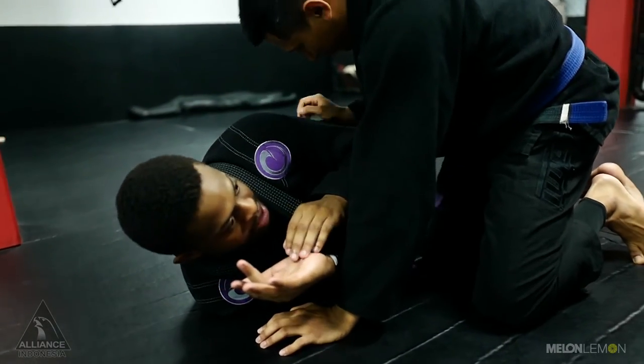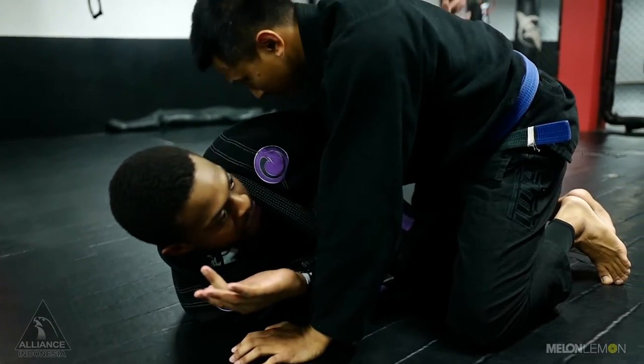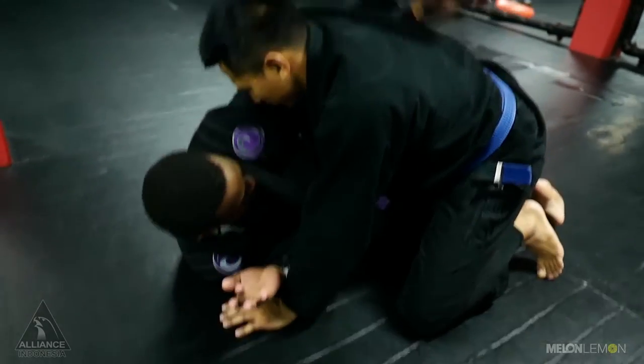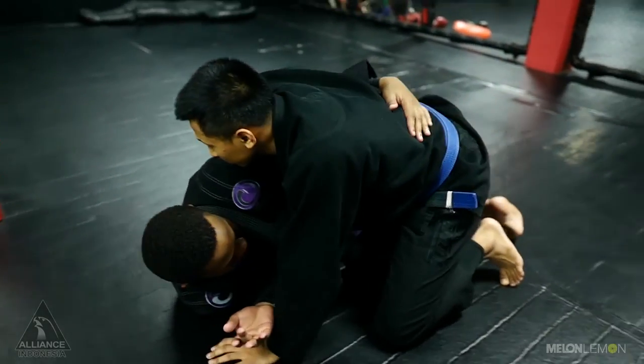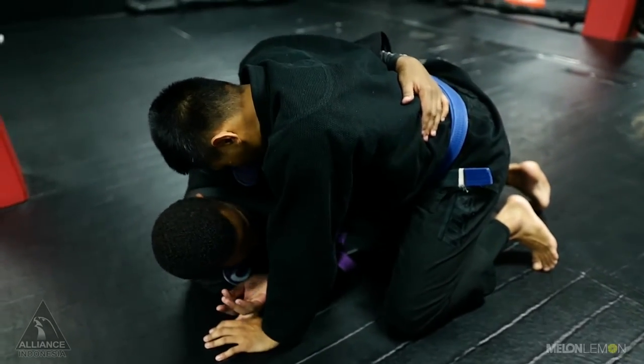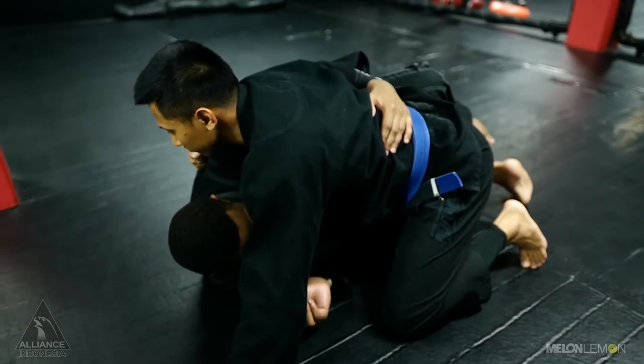This is my priority number one. Second thing, I need to get an underhook on the far side. If it's here, you just want to get an underhook and have it as deep as possible. I like to grab the other side as much as possible. So once I have that, I can start getting underneath.